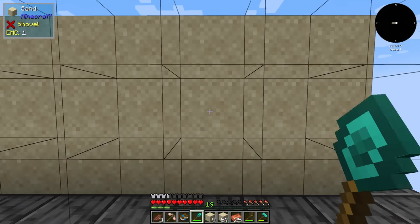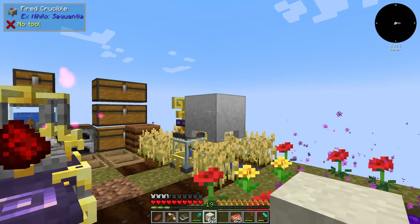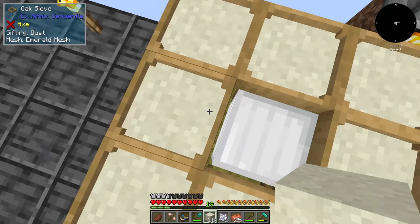In order to automate anything in modded Minecraft we need power. I've been checking different methods and unfortunately it seems lava is our best bet. Also, we have an emerald mesh, and I did realize I'm blind — you do get bone meal from it; I don't know how I missed it in JEI.